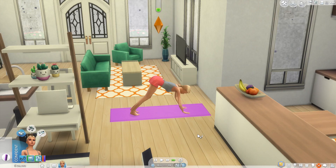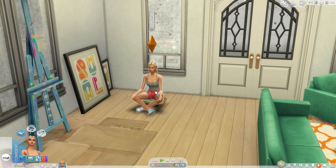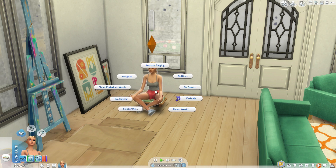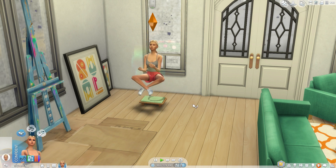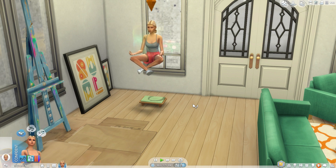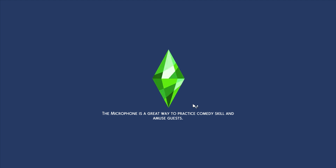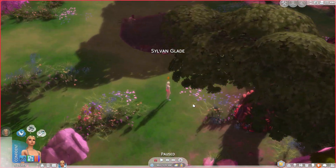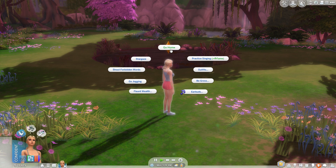If you have The Sims 4 Spa Day installed and your sim reaches level 7 of the wellness skill, they can actually teleport to any of the hidden worlds like Sylvan Glade or Forgotten Grotto without having to go to the entrances — all while meditating. Get one of those meditation tools, get your sim to meditate, then click on them and choose teleport to Sylvan Glade. It's a fun quirky mechanic — who would have thought that the wellness skill and secret worlds would be connected?